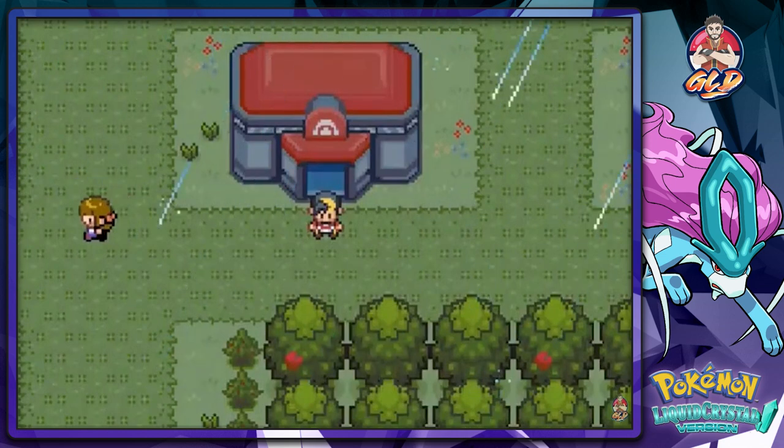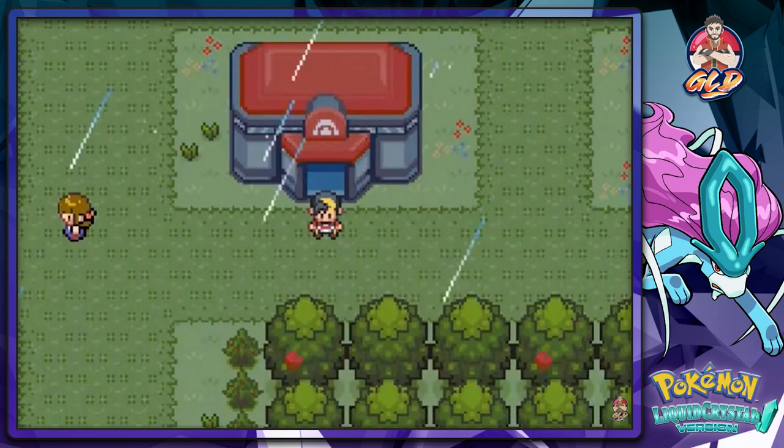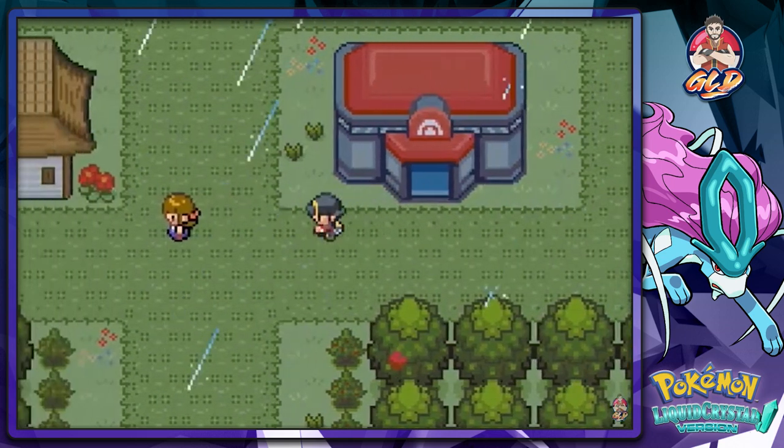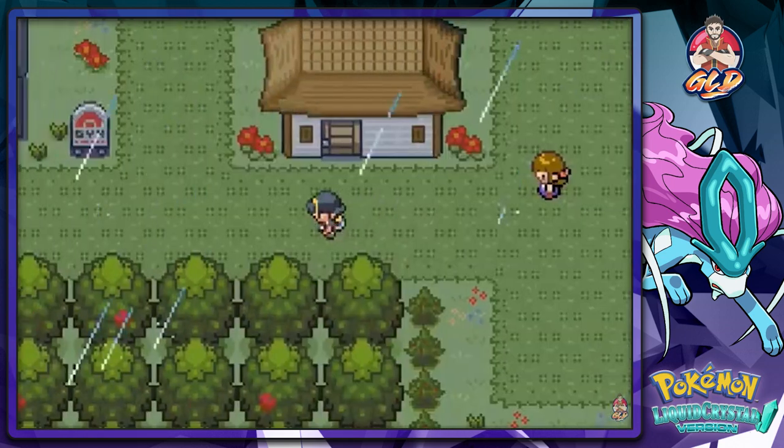What's up guys, it's me your host Draven and welcome to another episode of our Pokemon Liquid Crystal walkthrough. Here we are going into the next gym battle — we're going to be facing Morty, the ghost type gym leader.